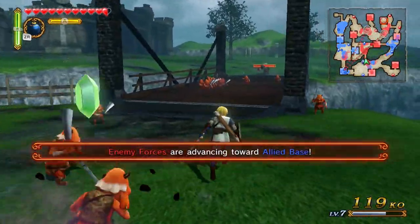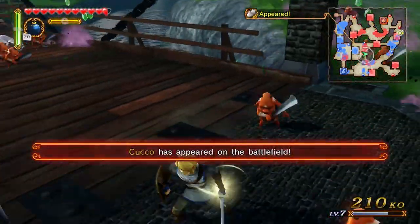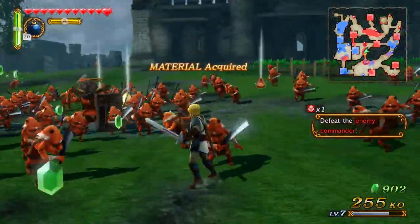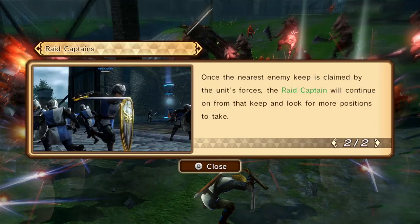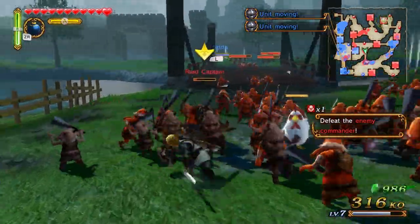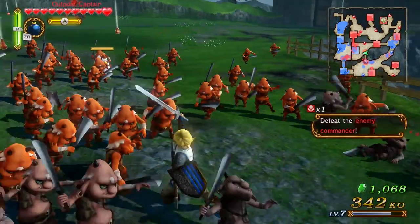Lured out the enemy commander — let's start taking him down. A Cuckoo has appeared on the battlefield. There's a chicken right there. I've played Ocarina of Time so I know what these things can do — they will wreck you. A raid captain can march forth from a keep and will advance toward the enemy's nearest keep. Once claimed, the raid captain continues on looking for more positions to take. So they move across the map and try to take your bases. Basically, if you see a raid captain, take that guy down — he's just going to be a pain.